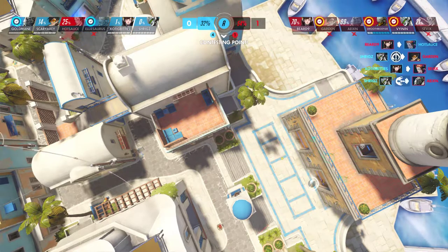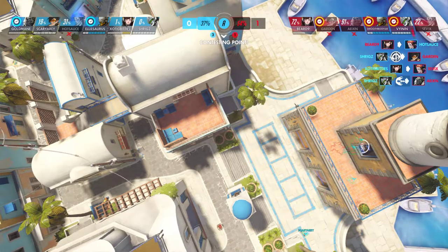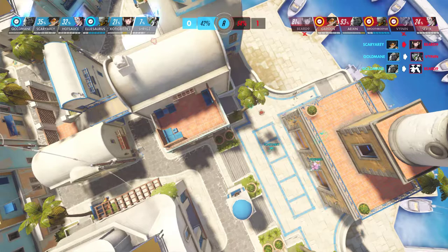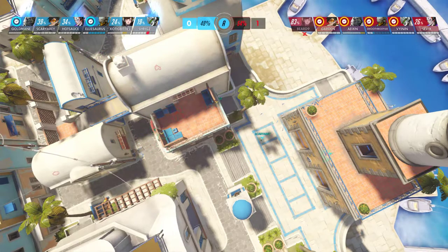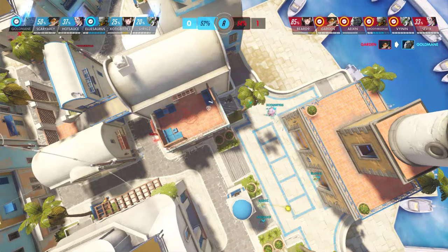Shrigz uses his Dragon Blade and takes out two, which is very good. I'm surprised the Genji on the other team has not used his blade — Torque has used their Zenyatta's Transcendence, but the enemy Genji's blade is not spent. This is going to allow Ellie to come back with Transcendence, so next time he uses his blade she's going to have that counter ready — as long as they don't die.